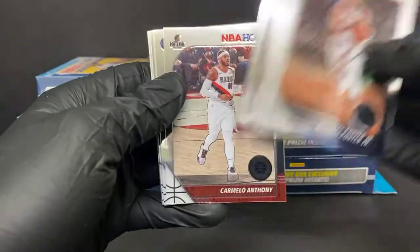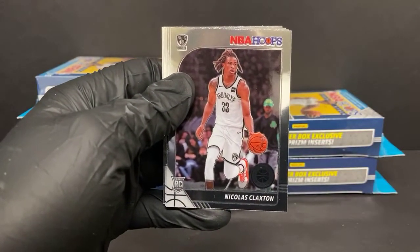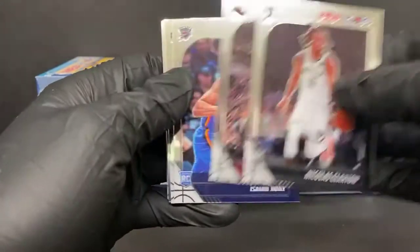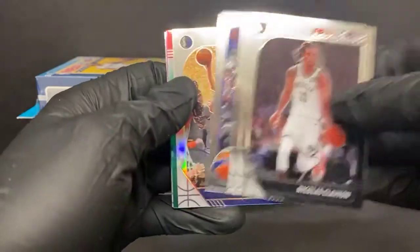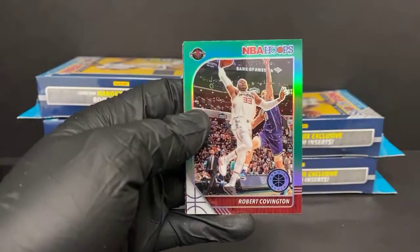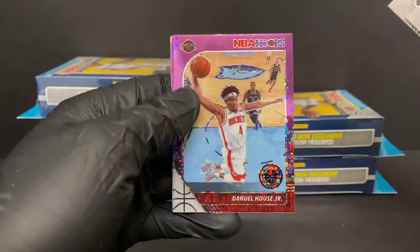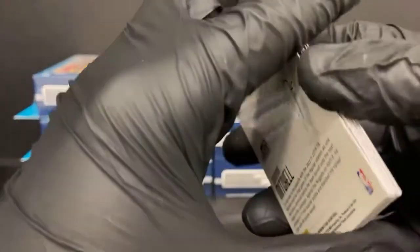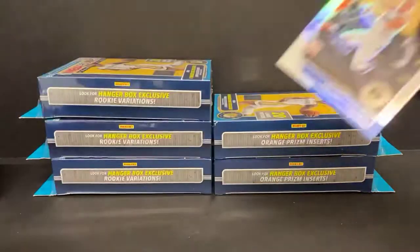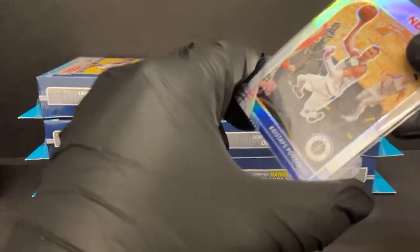Carmelo, Juan Hernangomez, Julius Randle. Nicholas Claxton rookie for the Nets. Robert Covington. Another Isaiah Roby rookie. Patrick Beverly. Kyrie Irving tribute. Silver Kristaps Porzingis for the Mavericks. Green Robert Covington for the Rockets. Jarrett Allen purple disco, Daniel House Jr., Jay Crowder, and Torrey Craig. Donovan Mitchell base insert. One of the worst packs we've had in a couple breaks — really only one interesting card there. Rookies weren't great, inserts were not great.